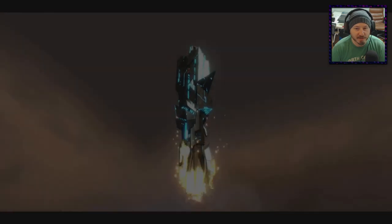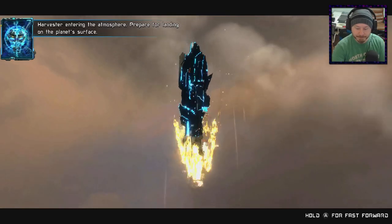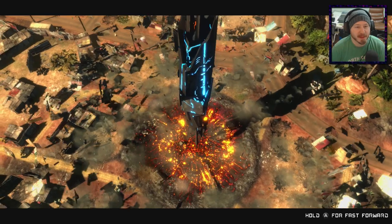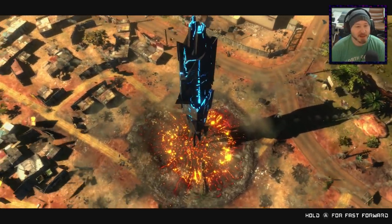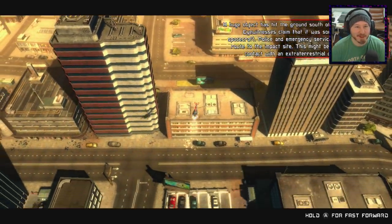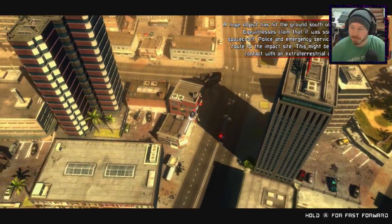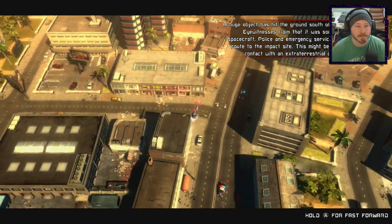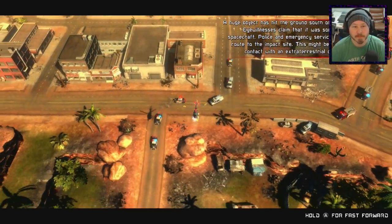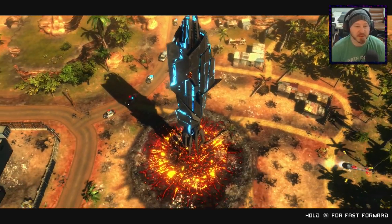They really let you know every part of their plan here, like a play-by-play. Eyewitnesses claim it was some kind of spacecraft. Police and emergency services are en route to the impact site. This might be our first contact with an extraterrestrial civilization. Hopefully it's a positive one. Methinks it won't be.